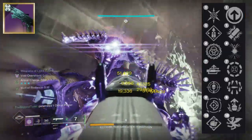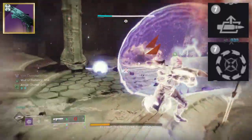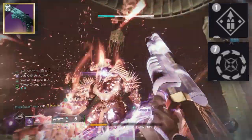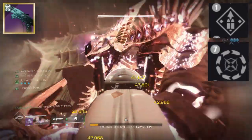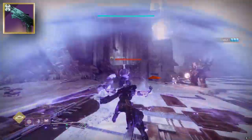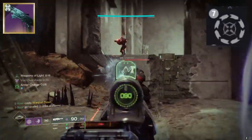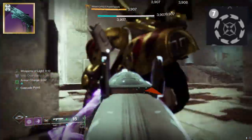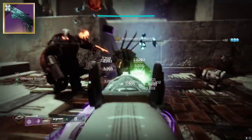We're here to talk about the legendary Fourth Horseman roll, so of course you have Auto-Loading Holster paired with Cascade Point, or you can go with Overflow and Cascade Point. Let me tell you, enhanced Overflow and enhanced Cascade Point is no joke. With enhanced Overflow you can hold 18 rounds, and when you proc Cascade Point you can generally get off about seven to nine shots of your shotgun.